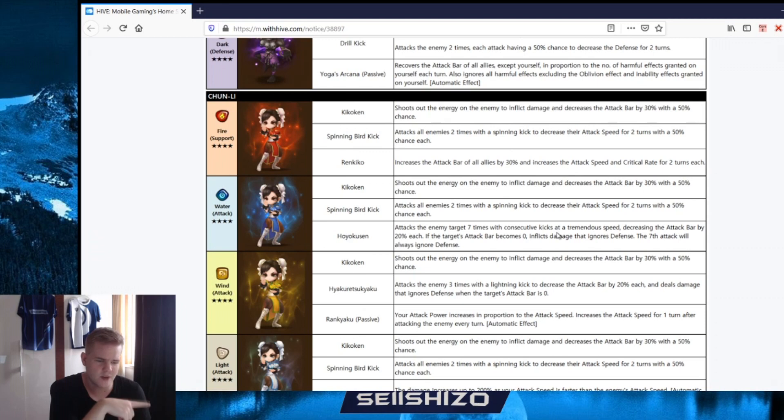Water Chun-Li was already in a previous patch and I think that one is pretty good. Same first and second skills, then Hyakuretsu Kyaku: attacks the enemy seven times consecutively with tremendous speed, decreasing attack bar by 20% each hit. If the enemy's attack bar reaches zero, the seventh hit will always ignore defense. Too bad this unit is not wind - if it was wind this would be your vigor killer straight up. But I definitely see this unit having play in four-star siege.